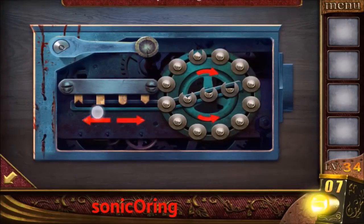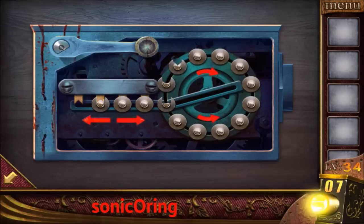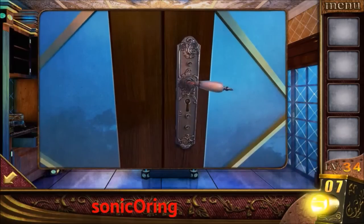Now play the puzzle to match the shape — it's quite easy. Just move it to the left first. Now turn them over one by one and pull them in. Order them: square, circle, and pointy. Square, circle, and pointy again. Then get the handle, use it to open the right door, and escape.